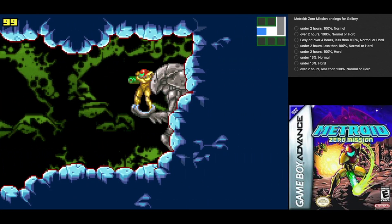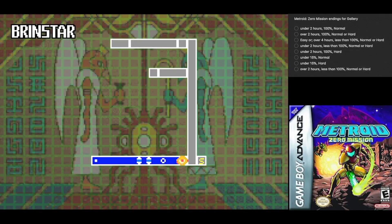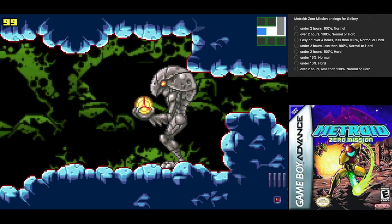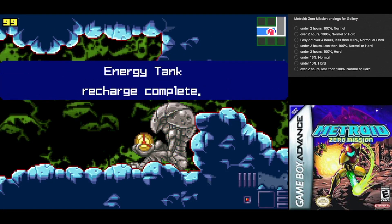Anyways, one of the first additions: as you can see on the top right, we have a mini-map as well as an actual map. And on occasion, as you can see here, we have Chozo statues that just tell you where the next progression item you need to progress is.